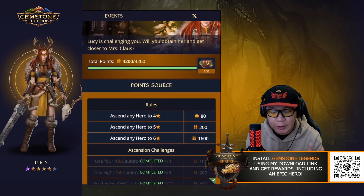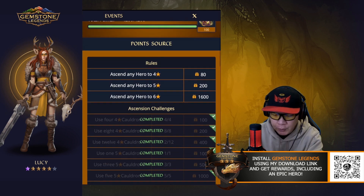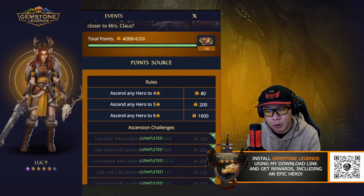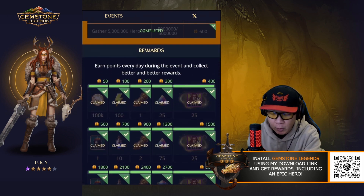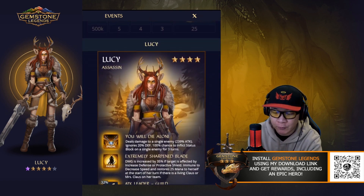In order to obtain her, you do need to ascend heroes to 4 star, 5 star, or 6 stars. And if you have cauldrons, you can also use them to gain additional points. Score a total of 42 points and you'll be able to get Lucy. The rewards are pretty good along the way as well, so I think it's definitely worth going after.